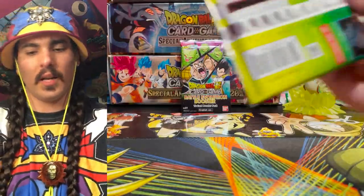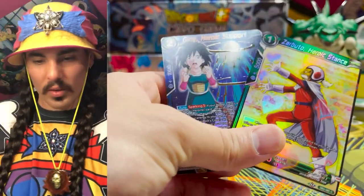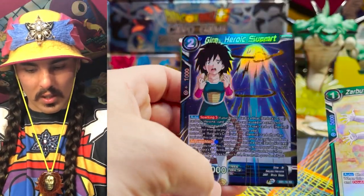That was a wave foil when that set came out — I just don't like the Shadow Foils from the Draft Box, not a fan. Oh, this is our first Jine — Jine, Heroic Support. And I think she gets Lineage. Heroine, heroine.